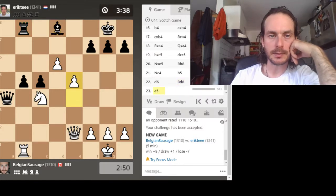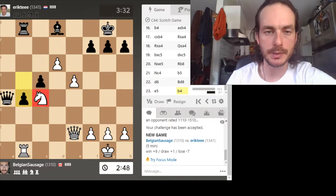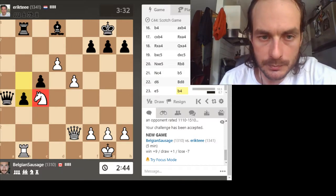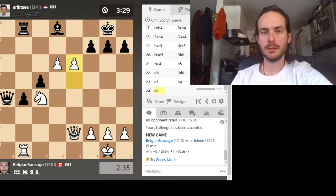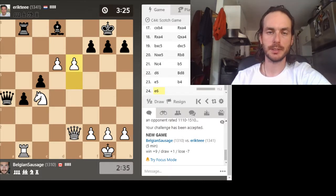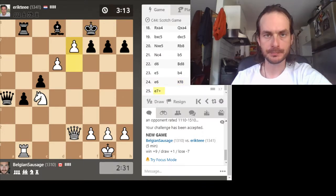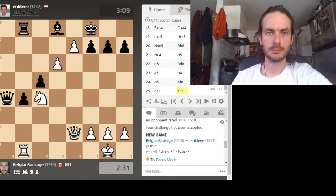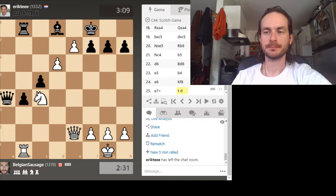Maybe just backing this up — he's not allowed to take here, this guy's pinned. So he does that instead. Just keep pushing. Now if he takes, I take with my queen with check back. And then if he doesn't take, I'm getting way up in here. Seems wrong... oh, nice! Nice!